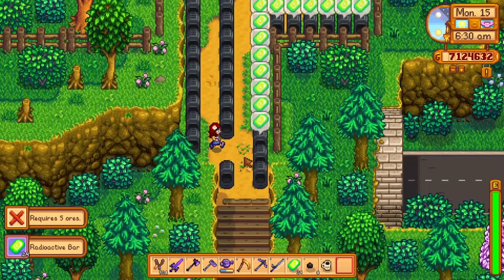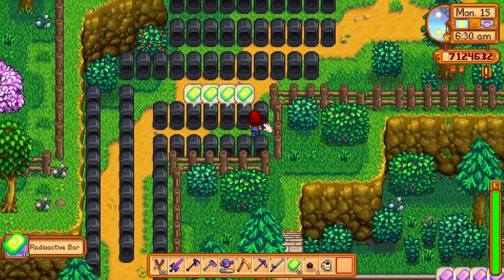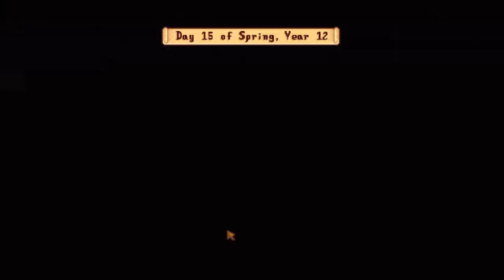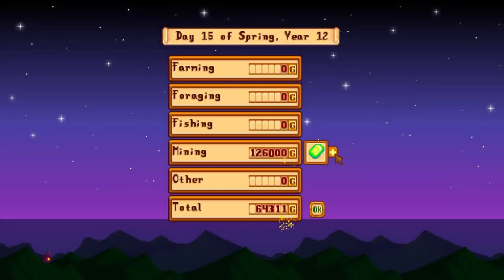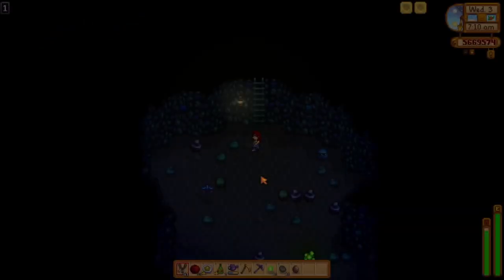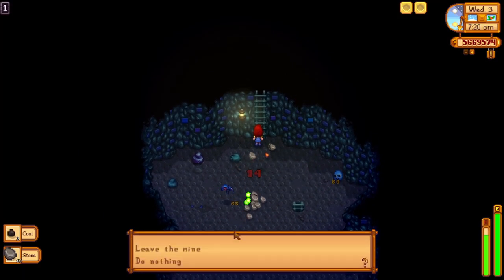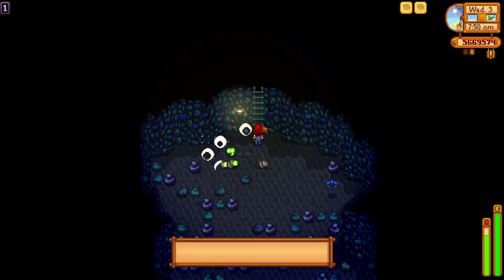Since there aren't that many uses for radioactive bars in the game right now, I just sold them. Those 42 radioactive bars managed to make me 120,000 gold in a single day — that is almost a million gold a week. Grinding for radioactive ore is quite easy: cycle the first floor in the dangerous versions of the regular mines on a good luck day with luck boosts.